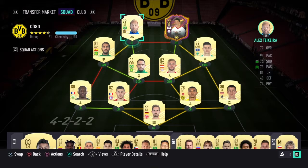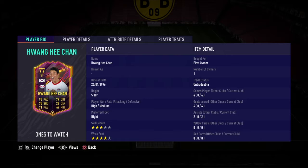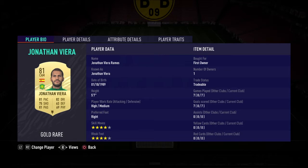So just to showcase what we're working with here: we have a 93 pace duo up front with Alex Cicera and Hwang Hee Chan. Both of them have done very well for me so far, both outscoring how many games they've played for me. Then we have Jonathan Vieira, who has already been an absolute beast for me — seven goals in seven games, four-star four-star as well. And adjacent to him we have Rashika, absolute beast, 88 pace — this guy is basically playing as a forward for me sometimes.